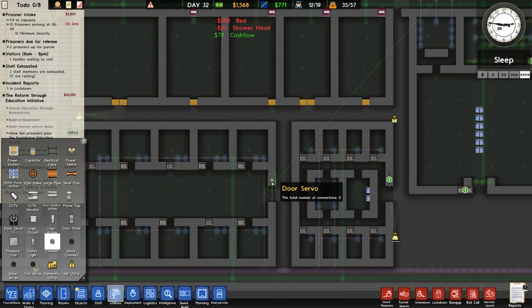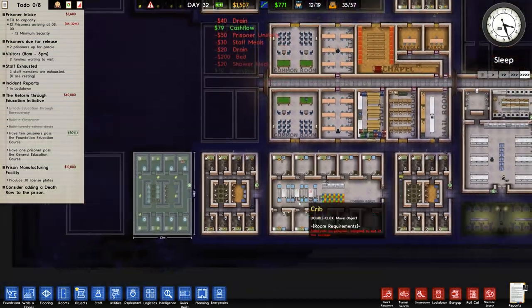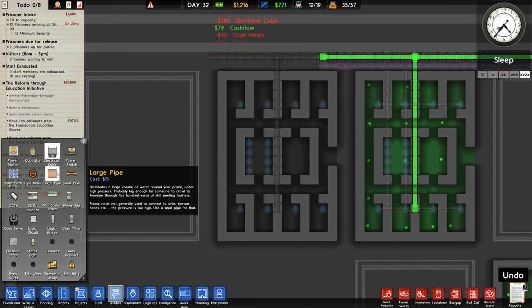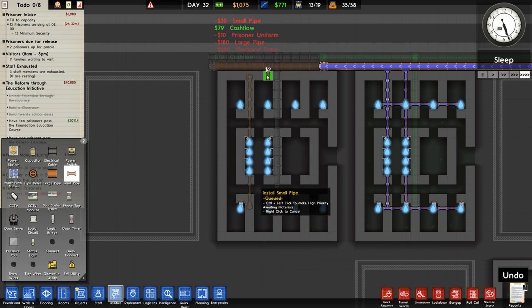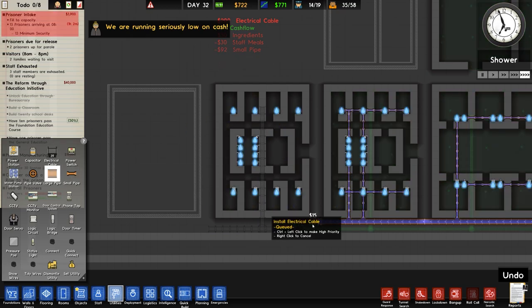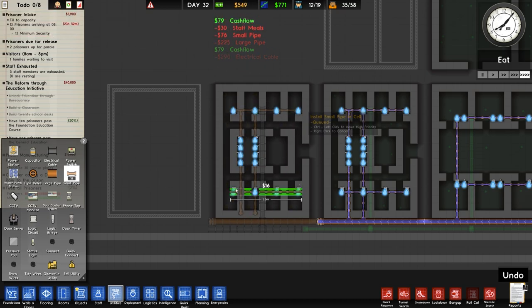We are building a door control system course — quite frankly it's becoming a problem for them having to come through that. It looks like over here we are now completed in terms of our cell block, but we do need to connect up power and water. There's the verticals, there's the horizontals, and similar thing over here — power will go along and up to the top, water will come along and double up and then along.